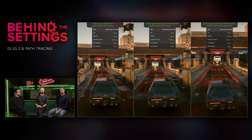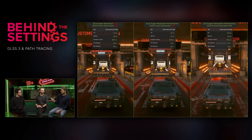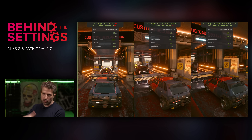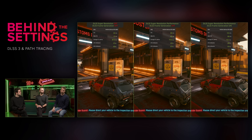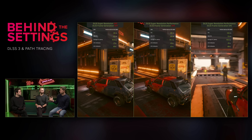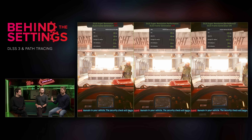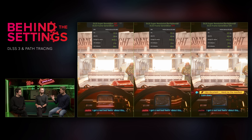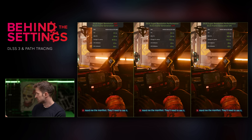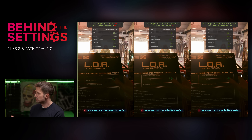Enabling NVIDIA Reflex is so important on that end because it actually moves the time when we're querying the input from players and shortens the gap between querying the input and presenting the final frame. It's also important to say that this lag — this gap between input and frame — is more noticeable at 30 frames per second than at 90 or 100 frames per second, so the technology becomes more important in those higher frame rate situations.